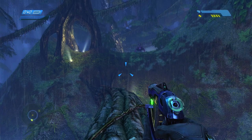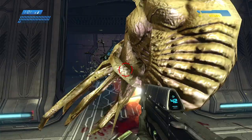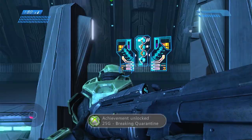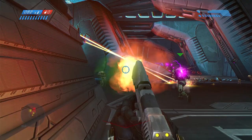With Assault on the Control Room quickly out of the way, we moved on to 343 Guilty Spark and Halo's spooky introduction to the Flood. This mission is very quick, just fighting our way down into the structure and back out again. Even though we got lost a few times, we still managed to unlock the achievement for escaping it in under 21 minutes.